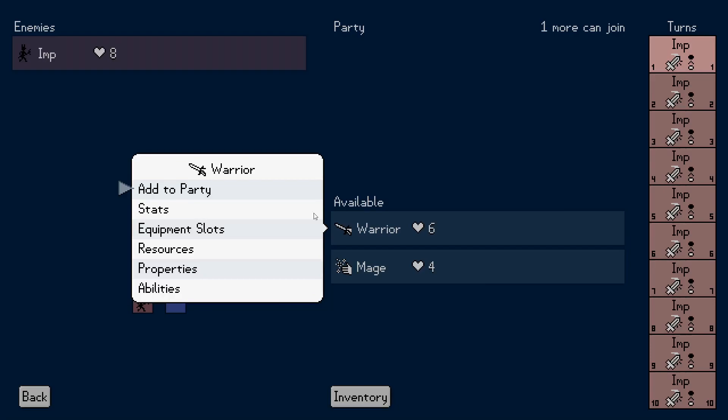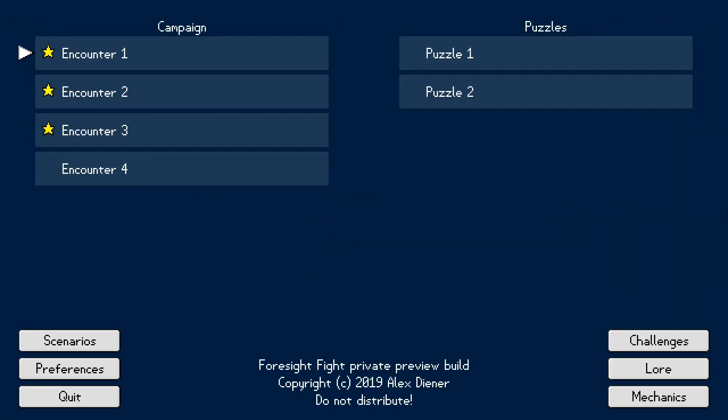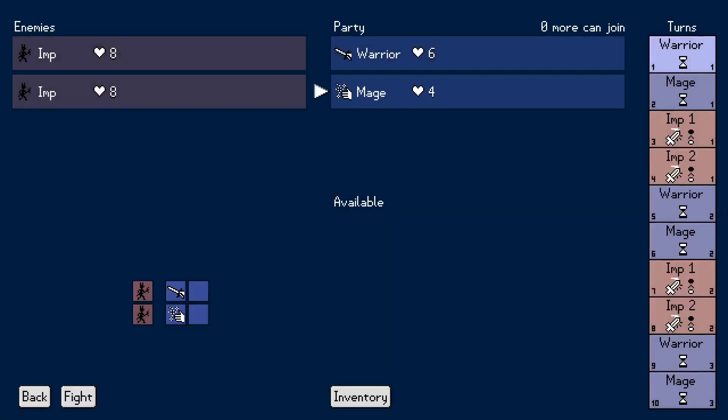This is not in its final form. It's added more clicks in between where you want to be and what you want to do. But it's a step in the right direction, just not all the way there yet. So if you want to add this available warrior to your party, you come in here and go add to party. If you want to move it around or remove it from the party, let's go to a place that has more slots. Add to party, add to party. If I want to move it up or down, I can move down, I can move up. Not in its final form, but it's on its way somewhere.